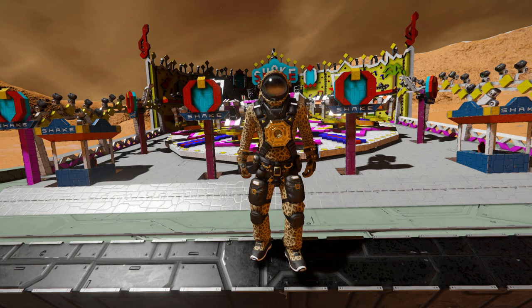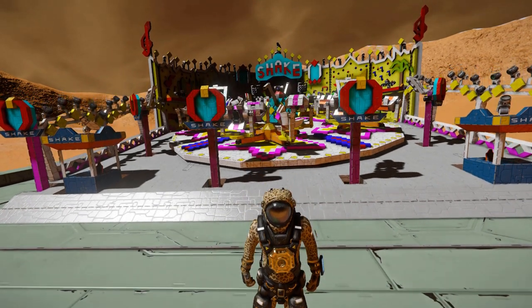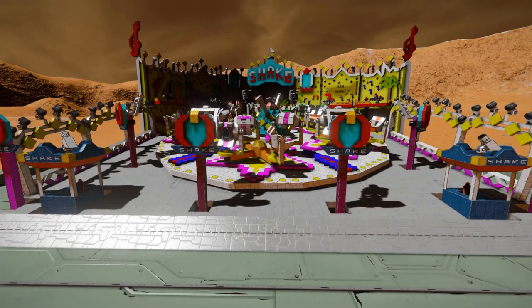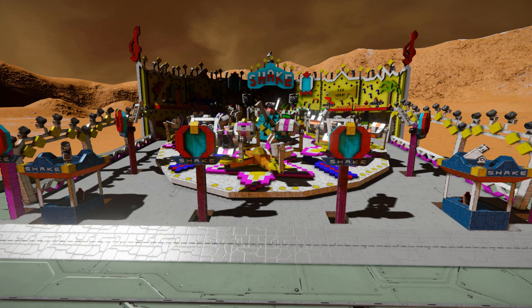Hello and welcome back to another Space Engineers Showcase video. In today's video, we're looking at something slightly different. This, right behind me, is the Mondale Shake R5, which is a small amusement park ride for you to enjoy by yourself or even with friends. Now, this contains a lot of flashing lights, so if you suffer from epilepsy or are sensitive to flashing bright lights, I suggest you skip this video.